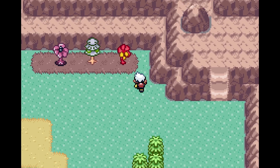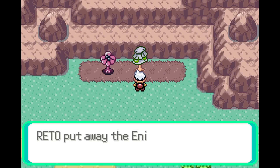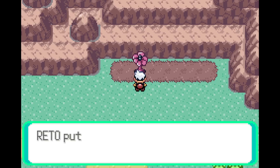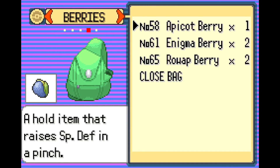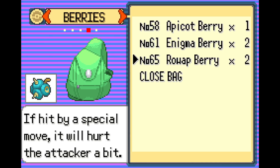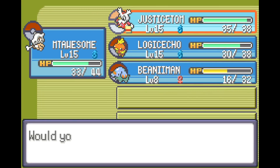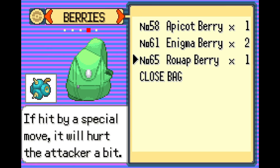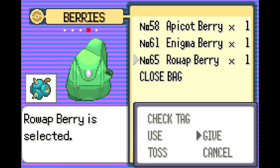Maybe we can check a new zone here. Some berries — an Apricot berry? I'll admit I never remembered what any of these berries actually do — there's never been a berry user. But we may have to care. A held item that raises Special Defense and heals from super effective moves. Give this to Logical Echo, and we'll give this to Beanie Man.